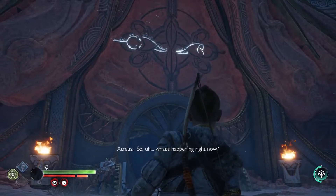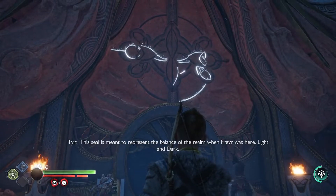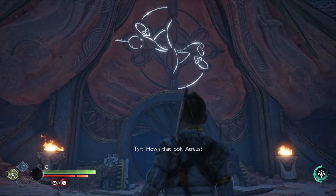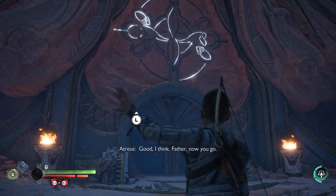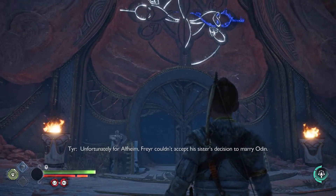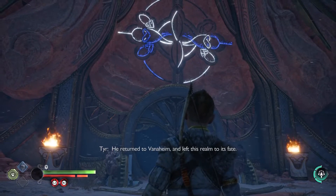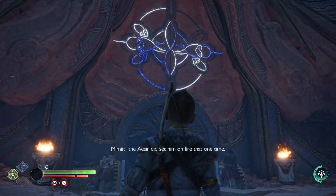What's happening right now? This seal is meant to represent the balance of the realm when Freyr was here - light and dark working together in harmony. Unfortunately for Alfheim, Freyr couldn't accept his sister's decision to marry Odin. He returned to Vanaheim and left this realm to its fate. To be fair, the Aesir did set him on fire. The door should have opened - are you sure it's balanced? Yeah, but the realm isn't. Not anymore. Try pulling it the other way.